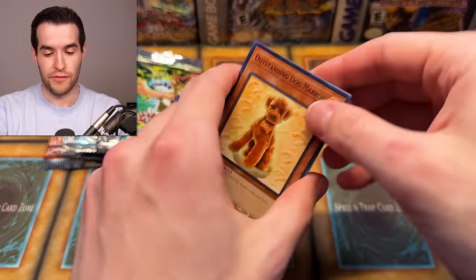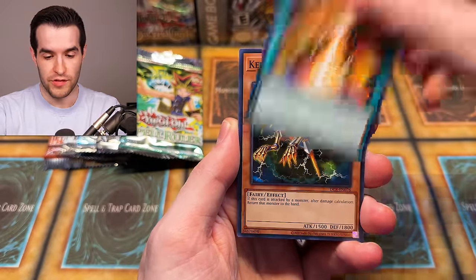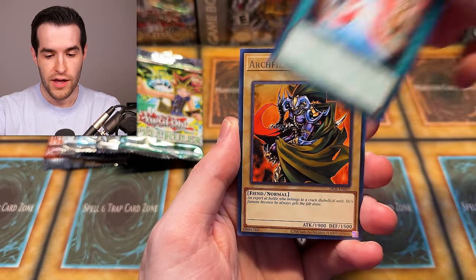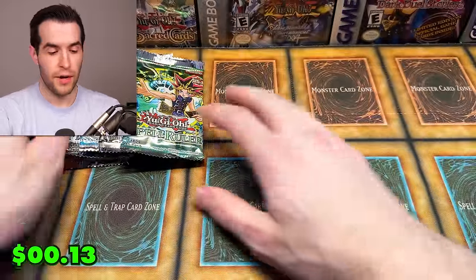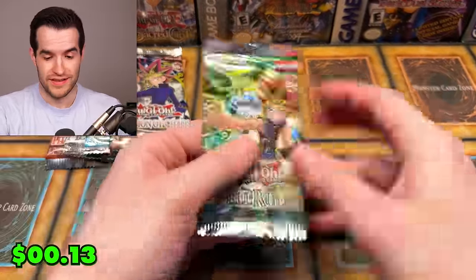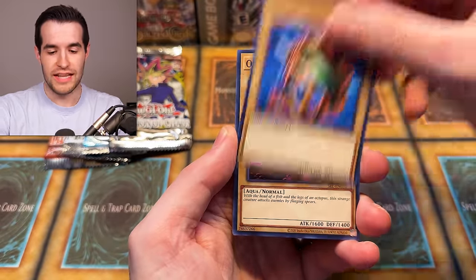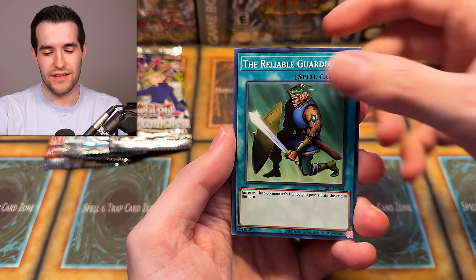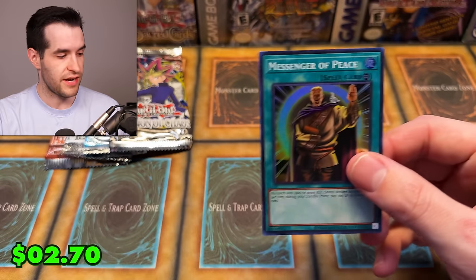Three from the back — Outstanding Dog Marron, Goblin Agreed, Keldo. We have a lot of packs to open today so sit back and relax. Fairies of the Spring, Archfiend Soldier, and Acrobat Monkey. A lot of cool stuff coming up and hoping for some amazing pulls. Some of the legendary collections are pricey these days, especially Yugi's World. We have a first edition Yugi's World by the way, so slight advantage to Yugi's World for being first ed.